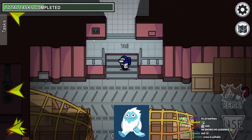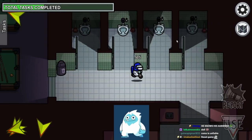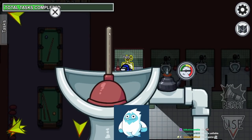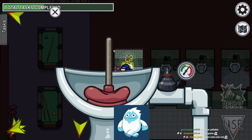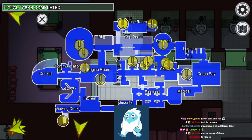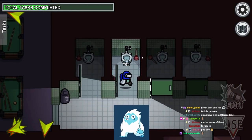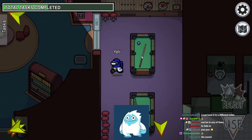On our way, let's complete another task. You'll see four bathroom stalls over here — the only one with a task is this one right here. All you have to do is grab onto the plunger and go down, up, down, up until you hit red. It also looks like it locks you in here pretty quickly, so that could be a nice place to hide a body or to hide as imposter — wait for somebody to open the stall and murder them.